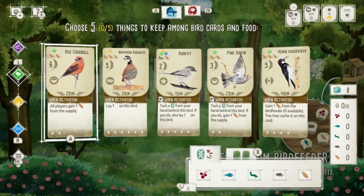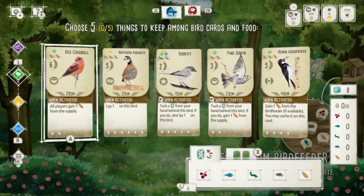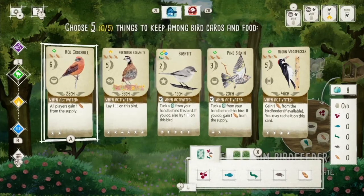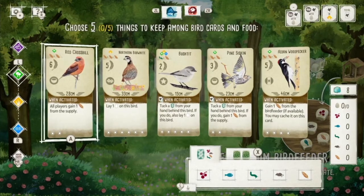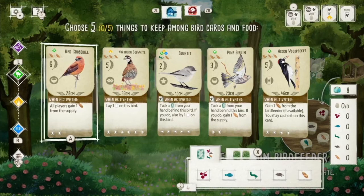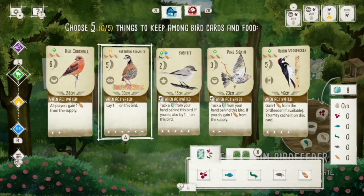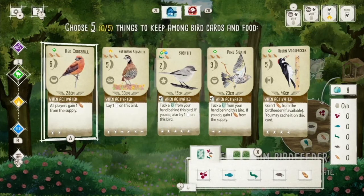Choose five things to keep among bird cards and food. Right now at the bottom I have five different types of food I can start the game with, and I also have different birds. I want to keep at least two birds and three food — you can do any kind of strategy here. I have lots of forest birds and only one grassland bird, so I'm going to keep the Red Crossbill because it gets the most points for the least amount of food.